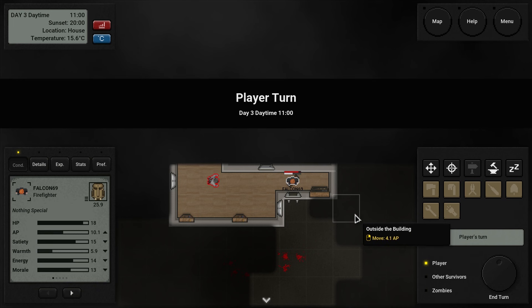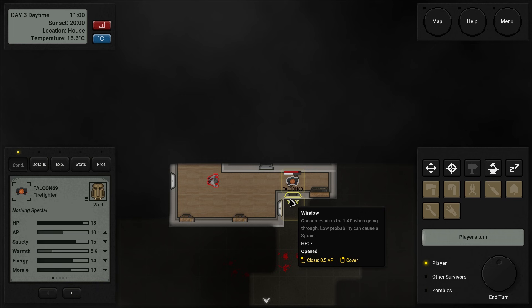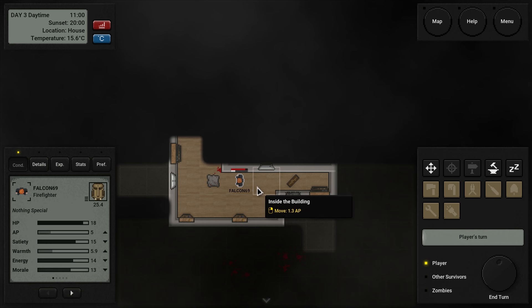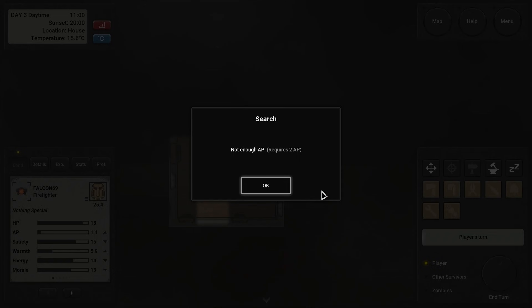Crawler. Hello, my friend. Do I deal with this first? I think we should. Now that that's done, let me move away from the window view and let's start searching. Not enough AP, of course.